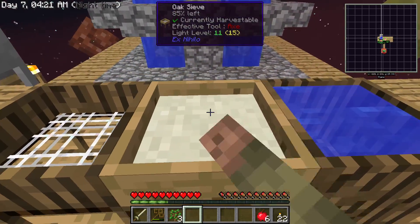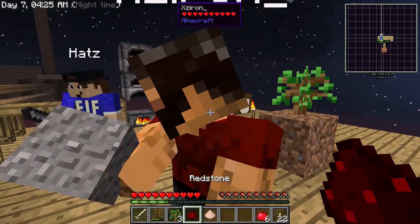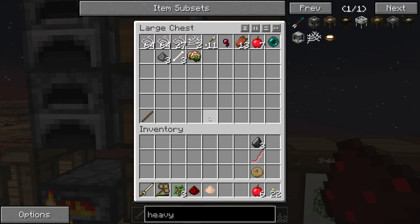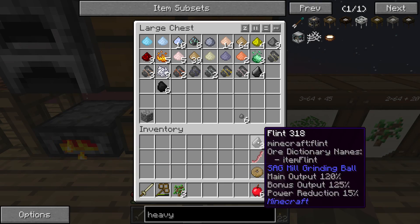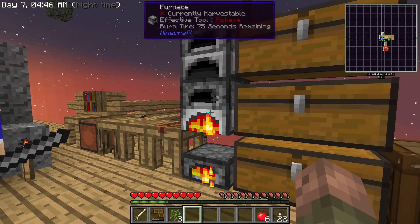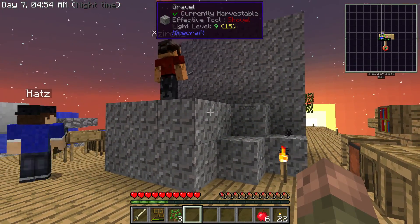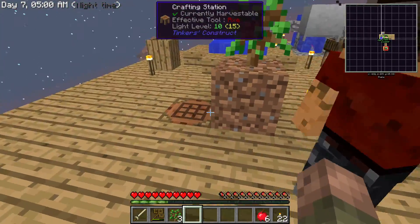The seared bricks — we don't have any coal or anything, do we? I've got some; there should be a little bit. I've made a bunch of charcoal — there's 49 here in the furnace. Perfect. Holy gravel. All right.